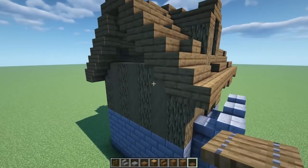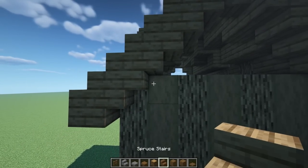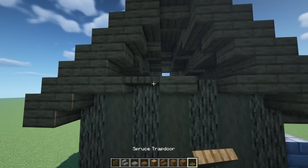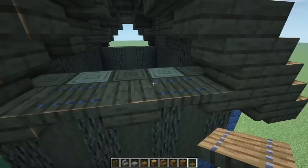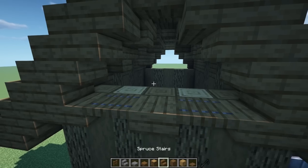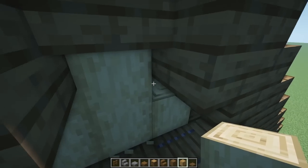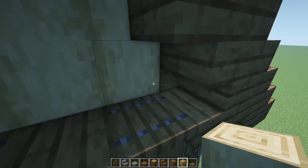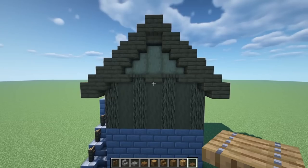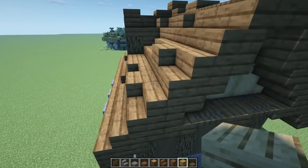Now let's add windows and fill up this little section. Use slabs and trapdoors: a slab in this corner, one on this corner, one in the middle, then trapdoors in the gaps. Lift this part up, and for this section bring in some stripped oak, going up one, two on each — repeat and cover up this little section. Then come back on this side and do the same.